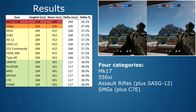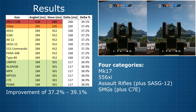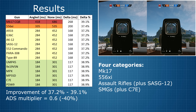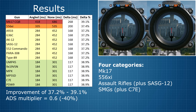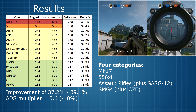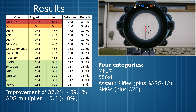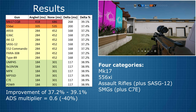If we calculate the reduction in ADS time, we get results in the range of 37.2% to 39.1%. Keeping in mind the limitations on data granularity, I would guess that the ADS time multiplier for the angled grip in the code is probably minus 40%. All weapons receive the same relative benefit from the angled grip, but of course the absolute benefit is larger for slower weapons like the Mk17 and the 556xi. This could argue for the angled grip on slower weapons, but equally, speeding up already-fast weapons by 40% is also a strong argument.